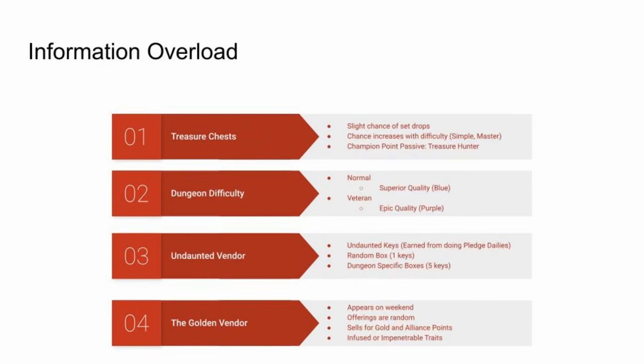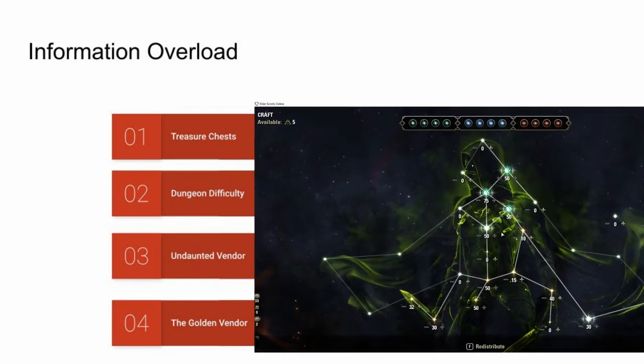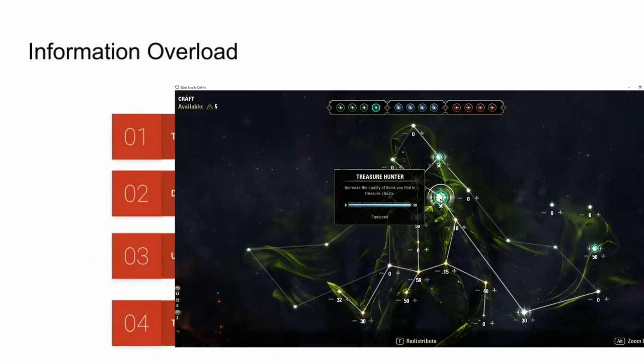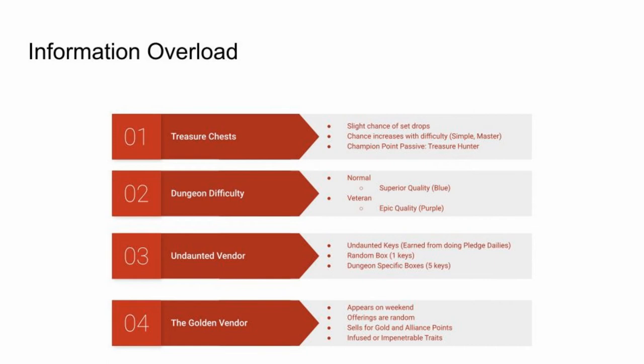Here are 4 final notes. First, gear can be obtained from treasure chests, which have a slight chance of dropping sets — a chance that increases with chest difficulty. You can also increase your drop chance with the champion point passive Treasure Hunter, found in the green craft tree. Second, dungeon difficulty affects item quality: on normal you'll get superior (blue) items, and on veteran you'll get epic (purple) items.